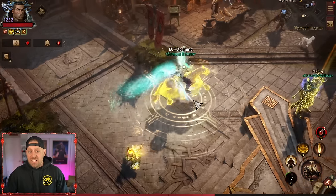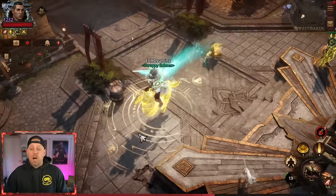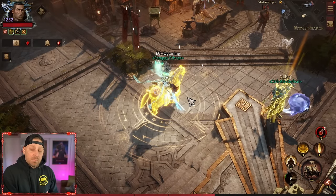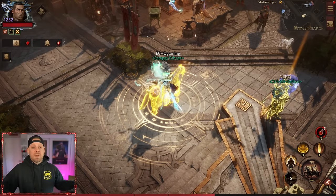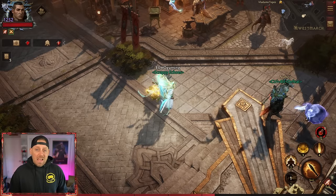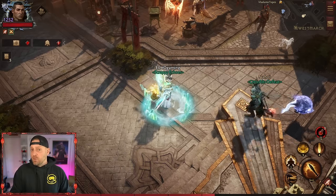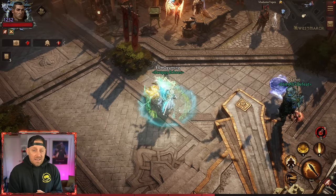For me, I want to be able to stay on this horse for as long as I possibly can — as much uptime as possible. It gives me mobility, damage, and it's just the way that I like to play the Crusader. Every class has skills that you want available as much as humanly possible, and there are two ways that we can enhance this. It's not the most difficult thing — you just need to know what you're looking for and how to get it, and I'm going to share that with you today.